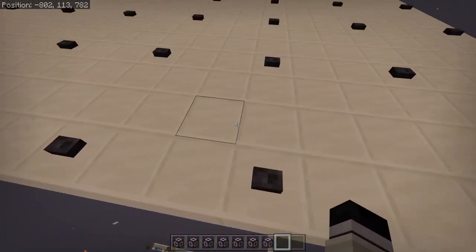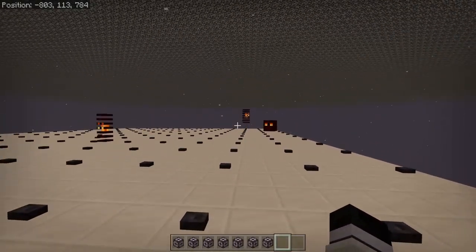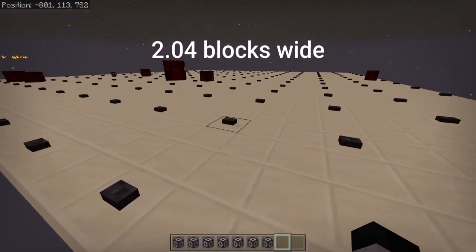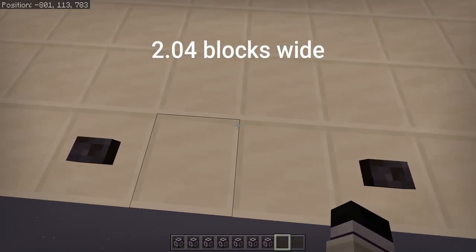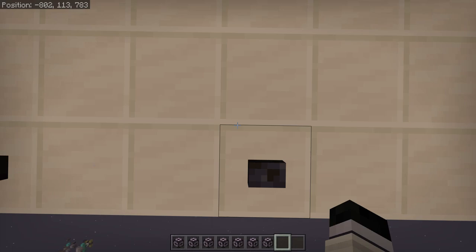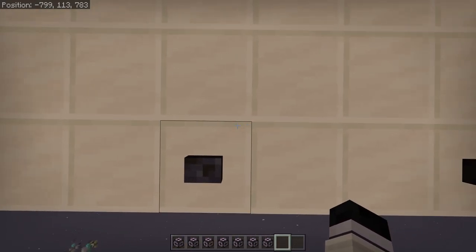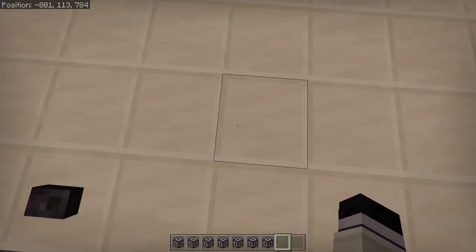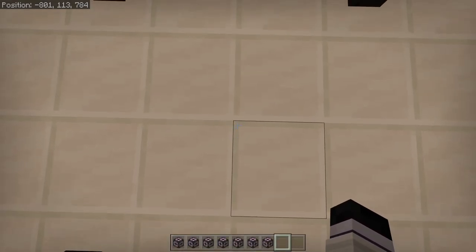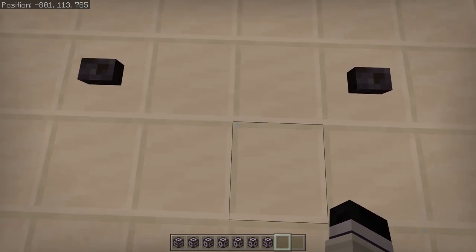Now here's what's going on. The magma cubes are two blocks and a couple pixels wide, so if you spawn right on this corner you'll have one block this direction plus a couple pixels, and one block in this direction plus a couple pixels. So you see we're not hitting either of these buttons if we're spawning on this block, or this block, this block, or this block.